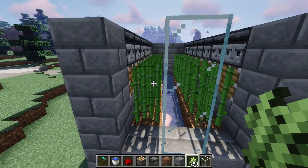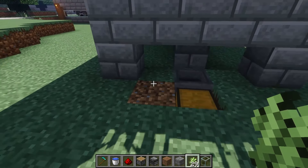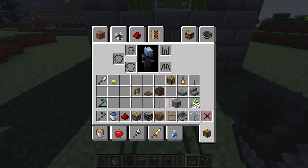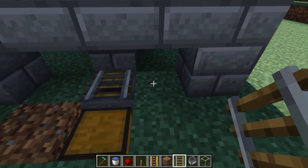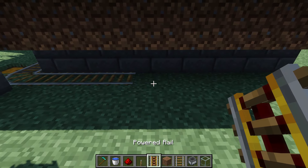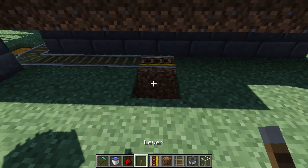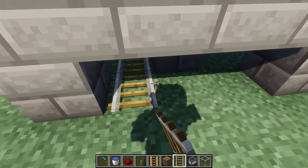Now we need to make the collection system. We've got a hopper going into the chest, but how are we going to get items in there once the pistons knock them down? We're going to use a minecart hopper. Take some rail, some powered rail, and a couple of levers. Crouch and place a rail on that hopper, then place rails around the perimeter.